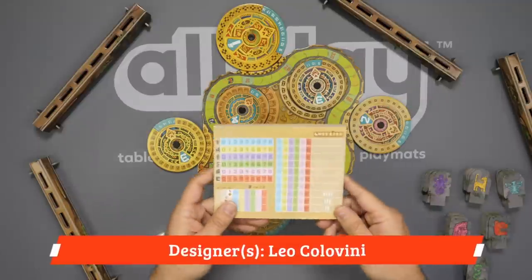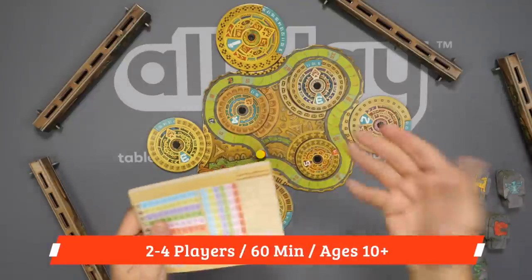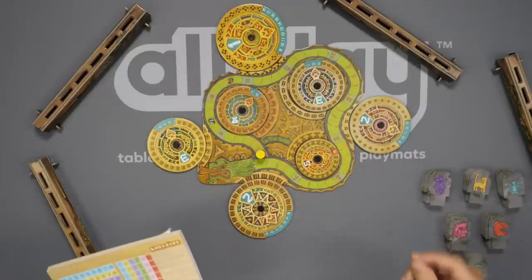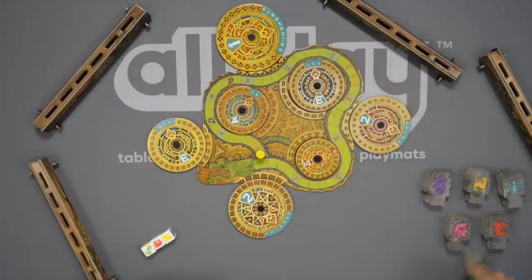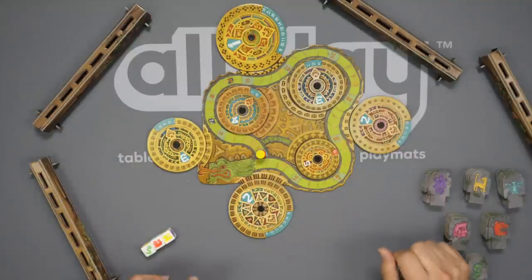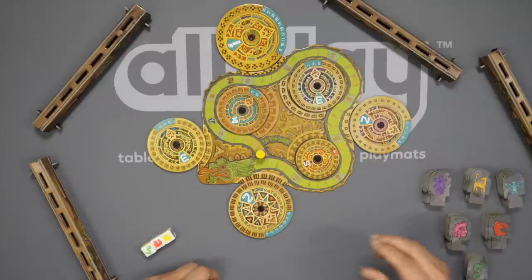The game is going to be played over eight, nine, or ten rounds based on the number of players, and at the end of the game, whoever has the most points is going to be the winner. You are tracking points on the track here with your scoring marker, and you'll be adding some points at the end of the game based on your final guesses for which of these tokens you believe you have.